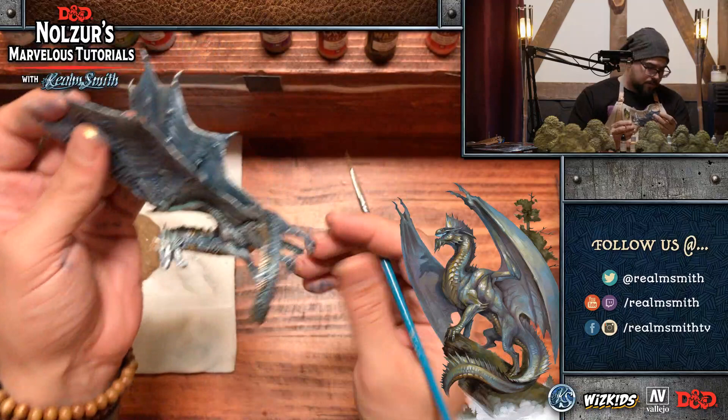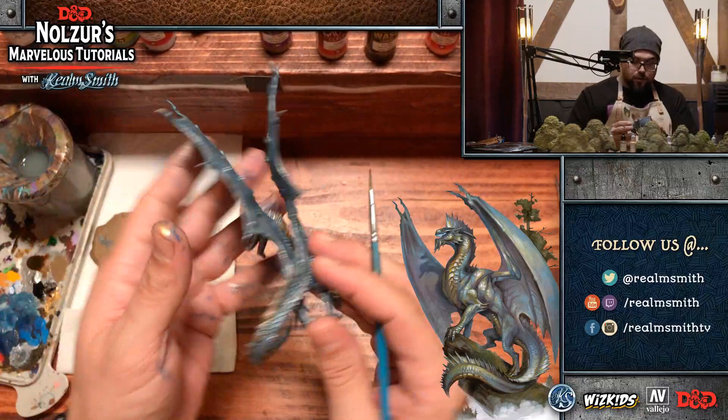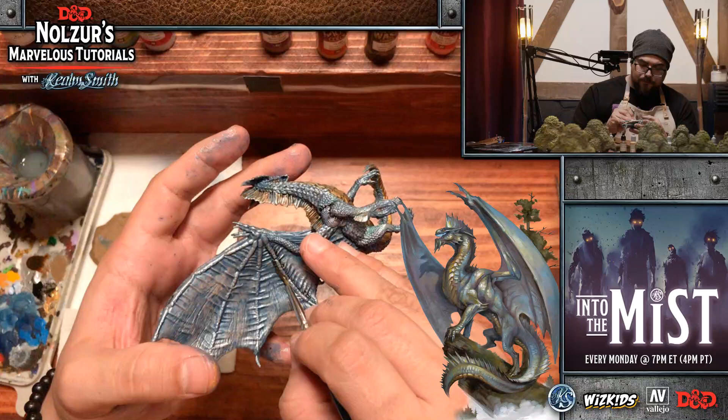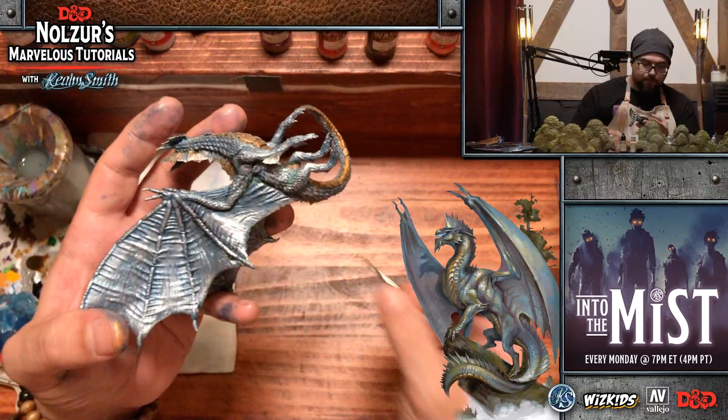Question from Lunchbox7979: have you tried airbrushing the Chainmail Silver, and do you think a light coat of candy blue enamel would work instead of the wash? Interesting — I use my airbrush mostly for object source lighting, magical effects, shadowing large areas, or large dragons. But I find a dry brush is just quicker — I don't have to set up and clean my airbrush for this purpose. You can see I'm taking the black wash and painting it to the side of each spine, which is really going to add some nice delineation.